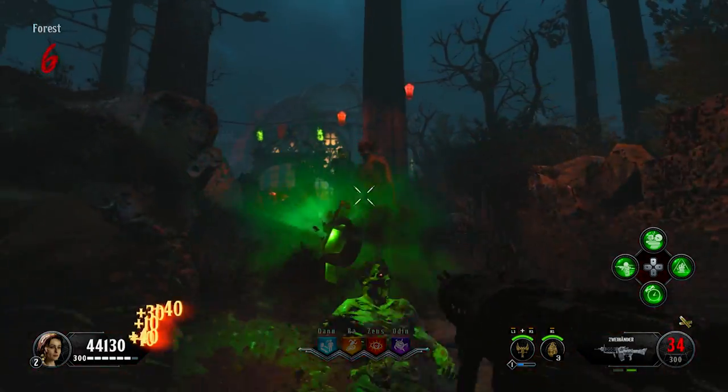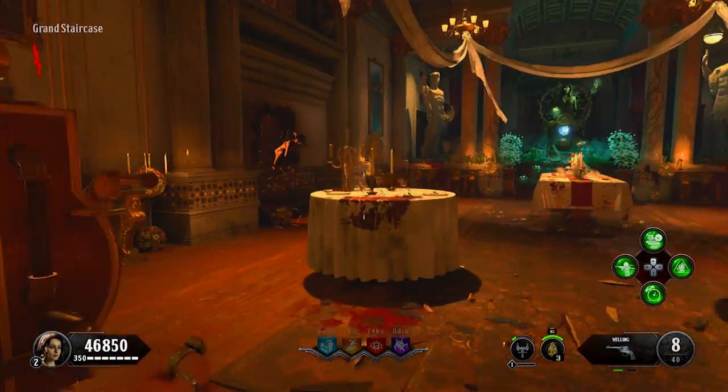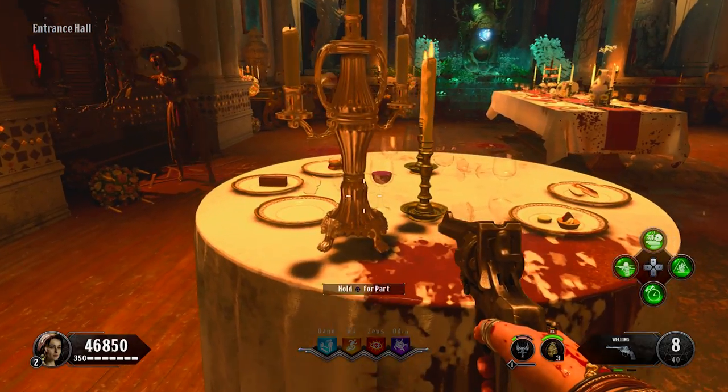Starting with the actual silver, you'll have to find three parts. The first part is a candle holder, and its first location is on this table in the entrance hall.